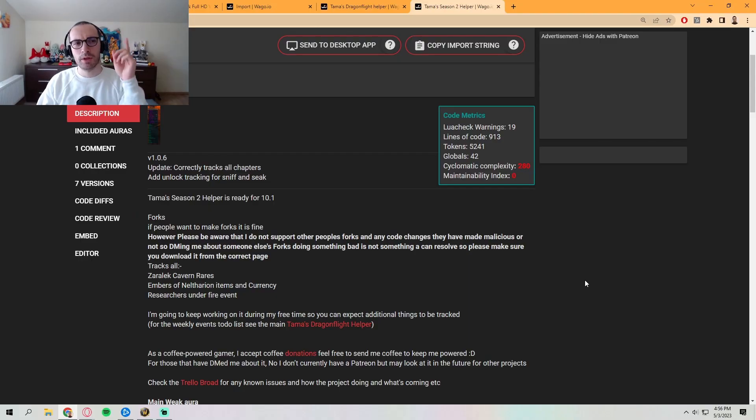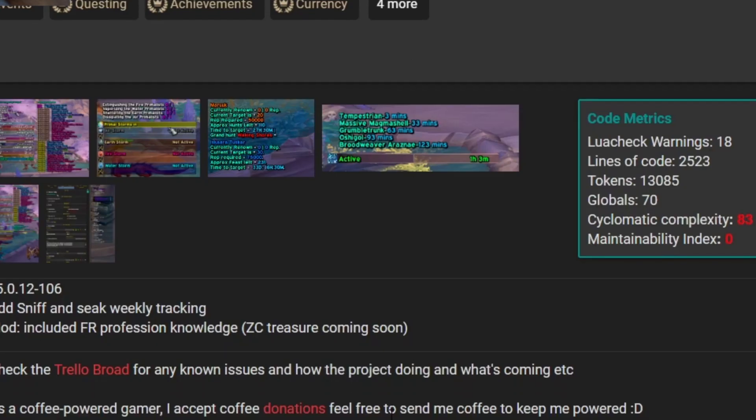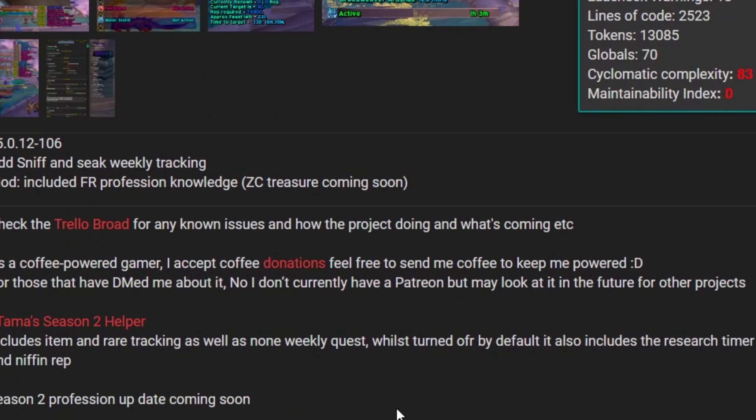I'm planning on using this weak aura for the foreseeable future. If you're planning on downloading it, let me know how it helps you. Make sure when you download it that you use the ones uploaded by Tama — you can verify by his name — so you don't accidentally get a version uploaded by somebody else. He actually warns that you need to be careful because he uses special code, and some people are grabbing these free weak auras, going into the code, and doing malicious things.